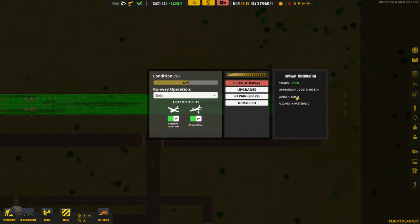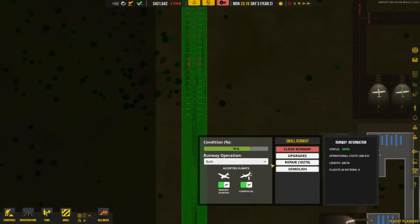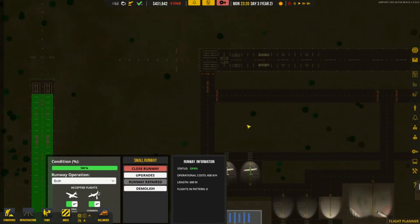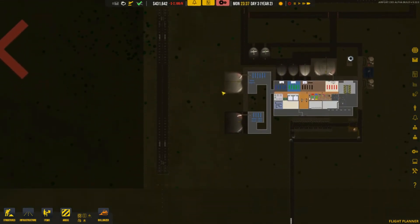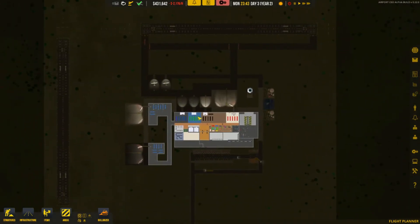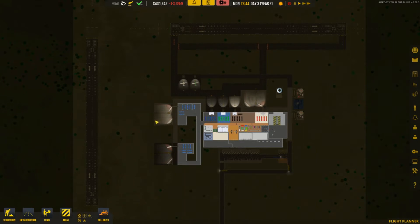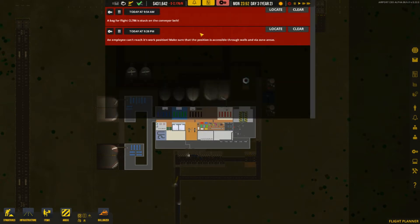Something is labeled as damaged, so let's repair that. I'm also thinking we're going to have to have another runway soon — I really don't think these two runways can handle all this traffic. But the problem is I don't really know where to put it yet, so we'll wait and see. There's also a notification: bag for a flight is stuck on conveyor belt.